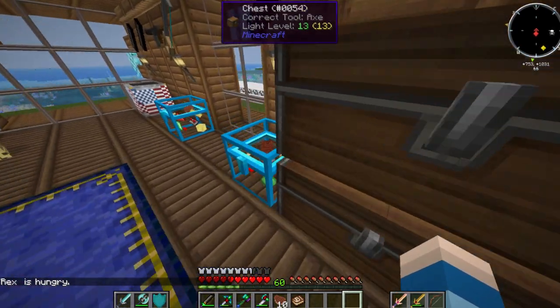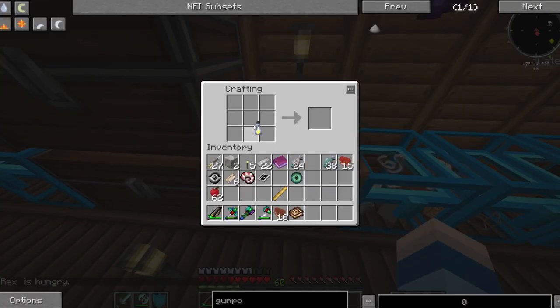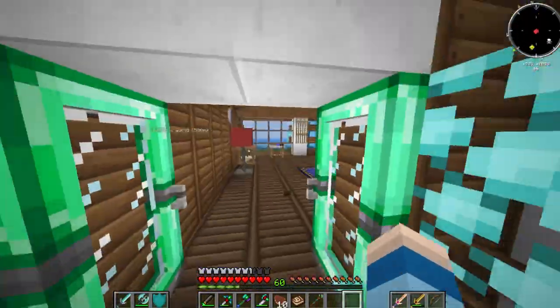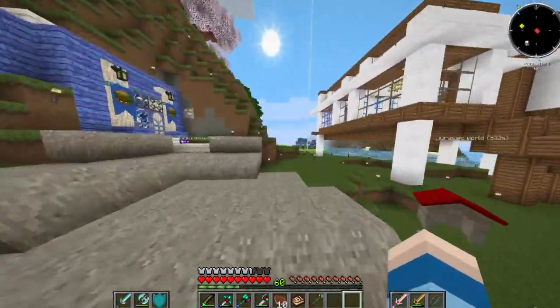I already have another Essence of Light over here, but that's going to be later once we have the Dragon. Now in order to make the Staff, we put the Essence of Light, the Eye of the Ender, and the Blaze Rod all together and it makes the Wyvern Staff or Portal, I should say. We're going to go outside and see what would be a good location to do this.